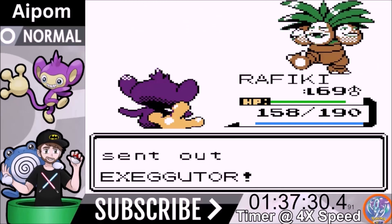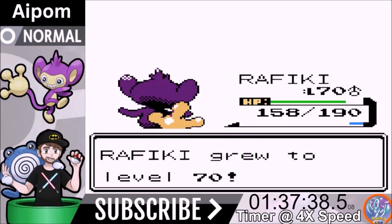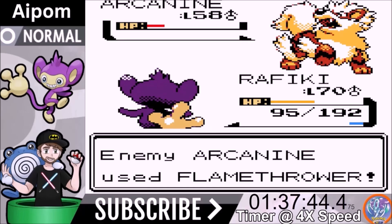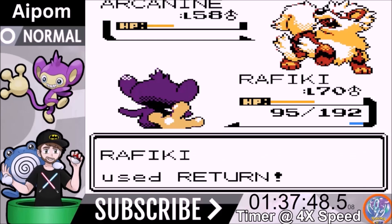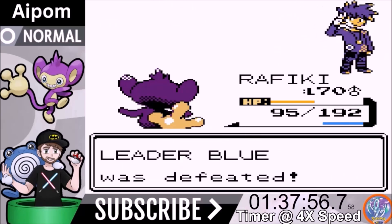We're facing Blue and he comes out with Exeggutor. Hidden Power Flying is a two-shot — it went for Solar Beam but doesn't get a chance to use it. Arcanine is next — Return is a two-shot. Flamethrower doesn't do a lot and he goes for Full Restore twice for some reason, but we get the knockout and beat Blue.